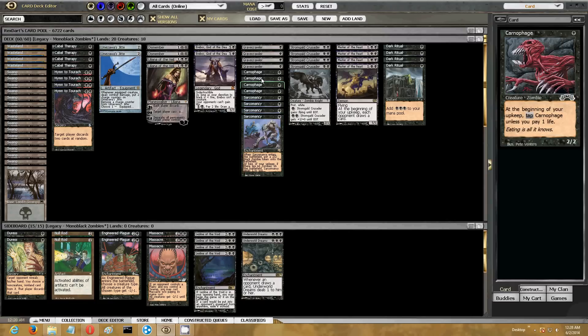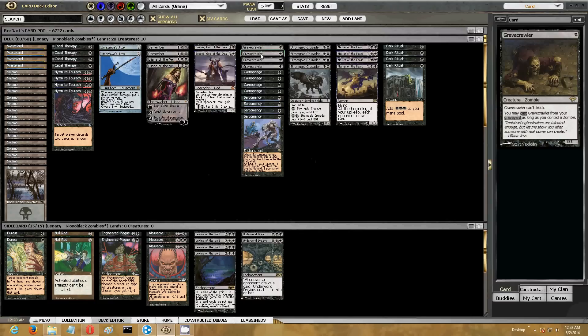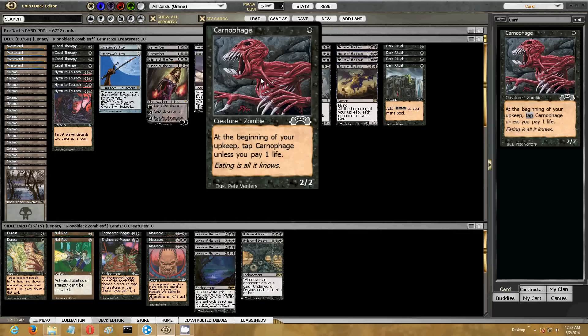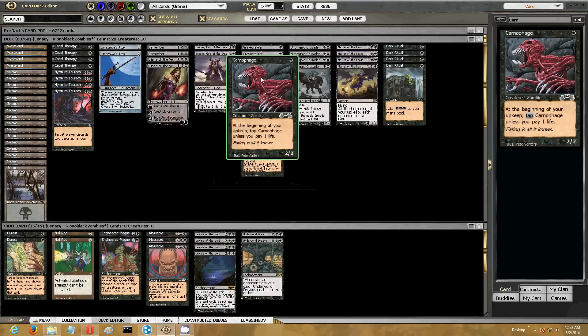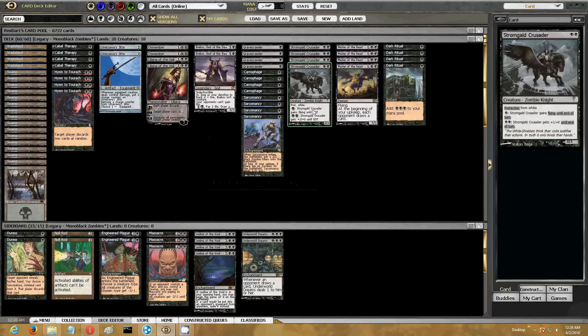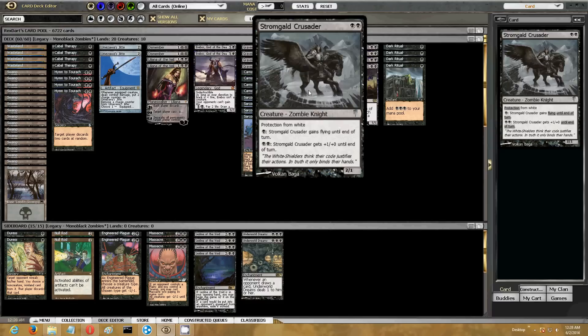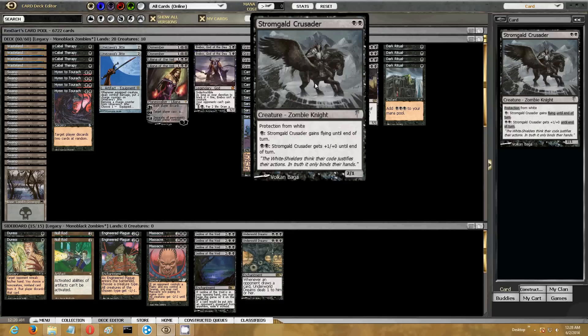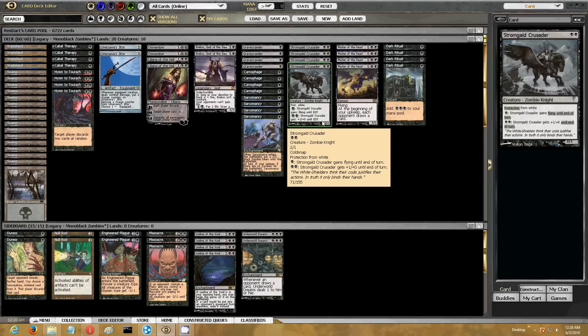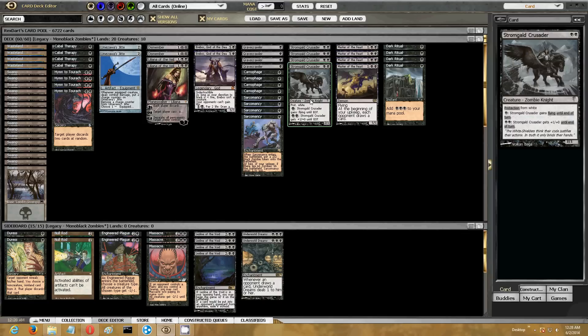I've got Carniphage, Sarcomancy, and Gravecrawler. You could probably go with Diregraf Ghoul if you prefer over Carniphage — it comes into play tapped, but it doesn't require a life payment after that. Instead of something like Order of the Ebon Hand, I have Stronghold Crusader: not only is it a zombie, so it gets my zombie count up for Gravecrawler, but it also can get flying, which I think is relevant with things like True-Name Nemesis around. So I can slip a Jitte on a flyer, for instance.